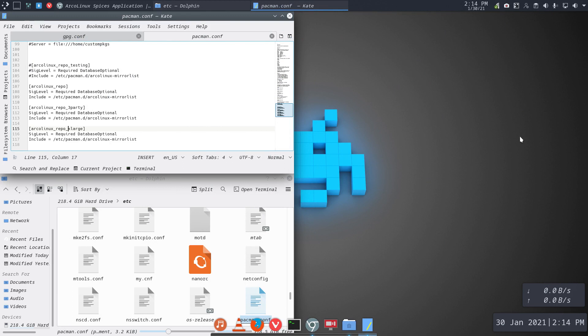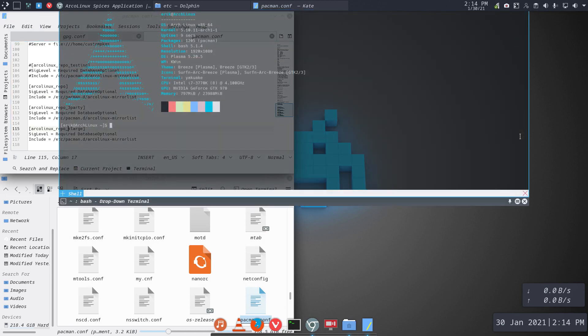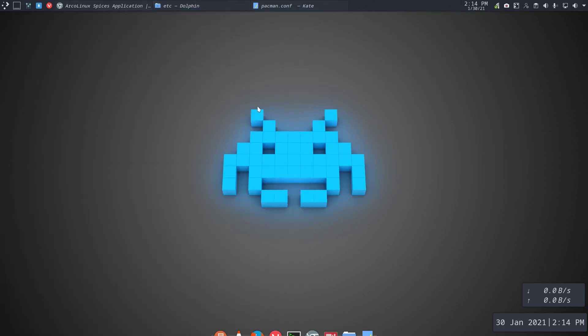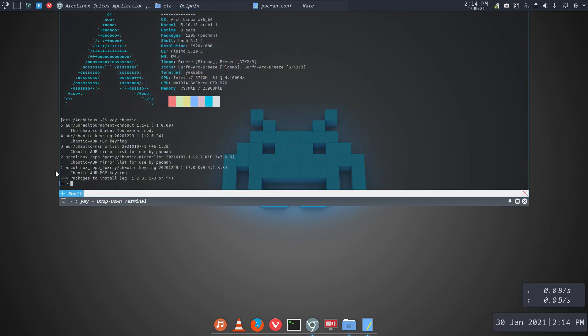I can already do something — I can build ALCI — but not yet with Chaotic packages because I've only done the Arch Linux spices one. How to get the other one in? It's on the AUR, so: yay chaotic — and that's enough. We also have it in our system since we've added our own Arch Linux spices ones. You can choose now — AUR number three or four, or from us number one and two.